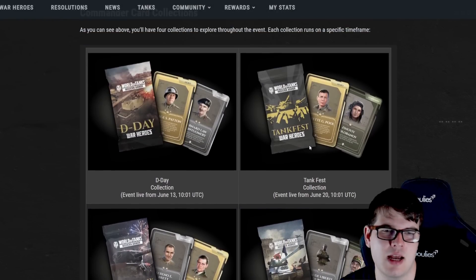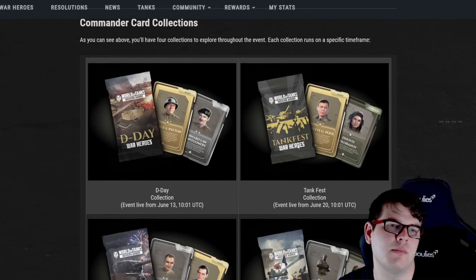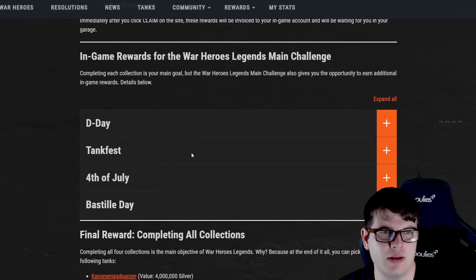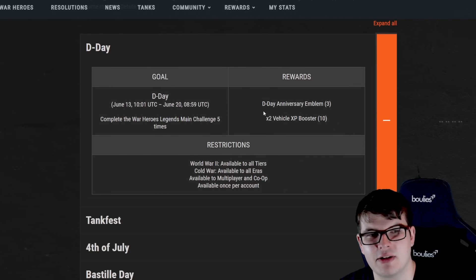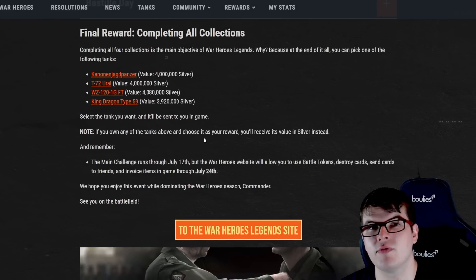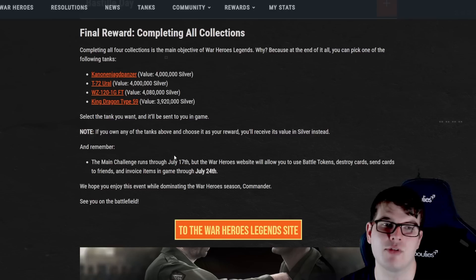Theme rewards include boosters and in-game rewards from the War Heroes Legends main challenge. The final grand prize tanks are: the Kanonenjagdpanzer 105, the T-72 Ural, the WZ-121 GFT, and the King Dragon Type 59. We've already done reviews on the WZ-121 GFT and the Kanonenjagdpanzer, and we'll update the King Dragon review closer to when you can actually pick your prize.